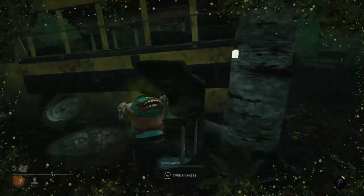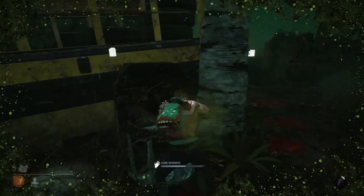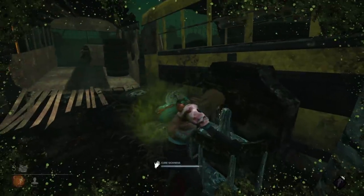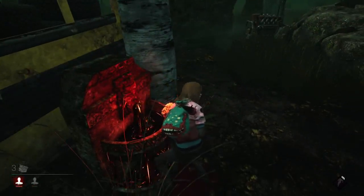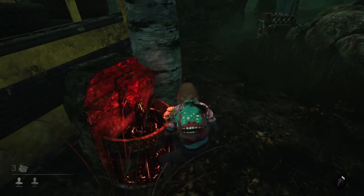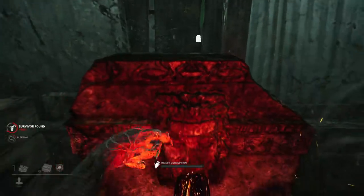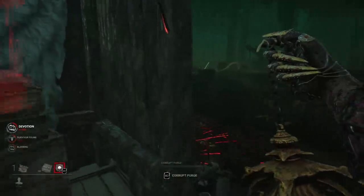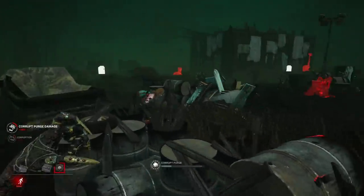The only way survivors can heal from this state is to find a clean fountain called Pool of Devotion and drink from it. This corrupts the fountain, turns it red, and makes it unusable for the next survivor. There are always 6 of these fountains in the map, and by default one of them is already corrupted at the beginning of the trial. These corrupted pools are very important, because drinking from them is how the Plague gets her second, more dangerous power: the Corrupt Purge.